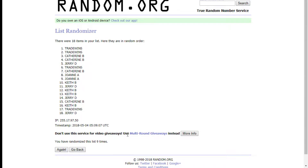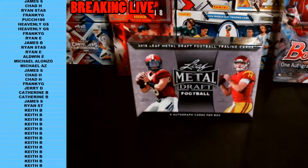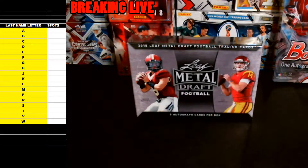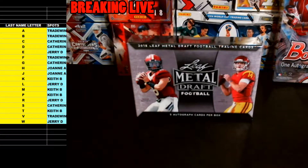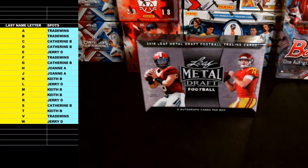Nine times we've got Trade Wins up top and Jerry D down bottom. Bringing it back over to the last name letter spreadsheet — 18 total letters, A down to W. Pasting everybody in, just making those names a little bigger for you. And there we go, these are your last name letters for the 2018 Leaf Metal Draft Football. Thanks again guys for filling this one — appreciate it and good luck!